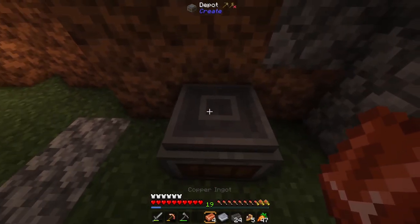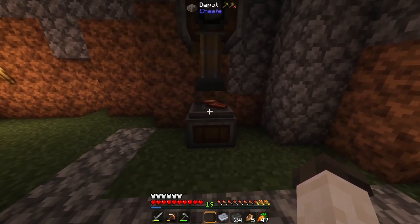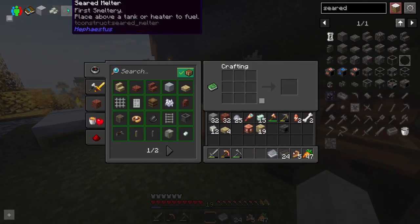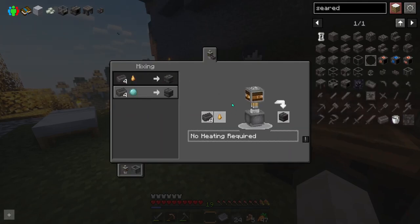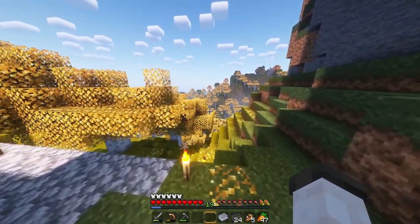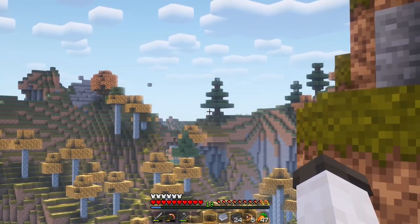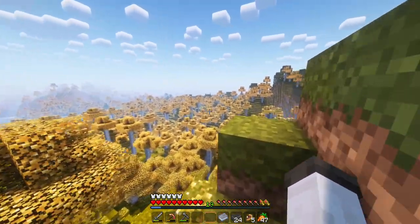Copper sheets really aren't too bad to make — they're just copper ingots under a mechanical press. So we should be able to craft those up and then make our melter. We actually need the full seared bricks, which is an additional step I kind of forgot about. What we're going to need is sap from Tech Reborn. In your world you're going to find certain trees with sap on them. I do know where one is, so I should go and find that really quick.